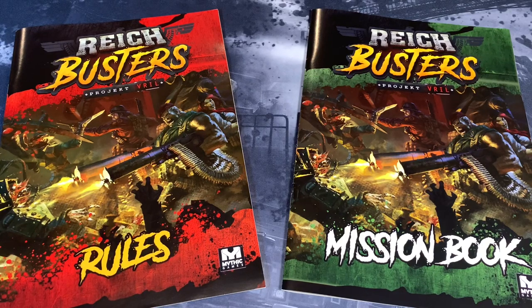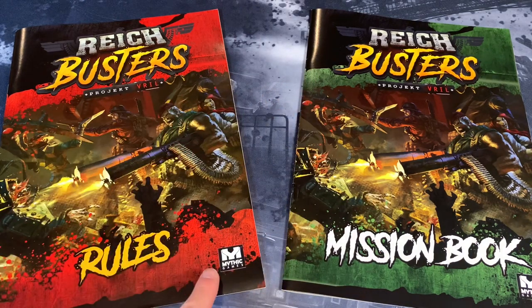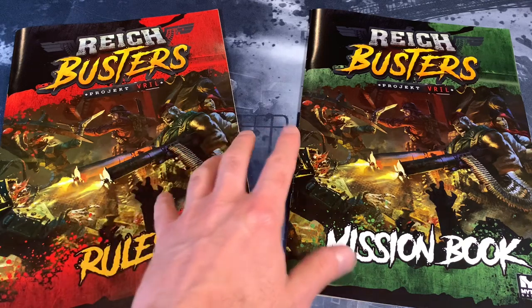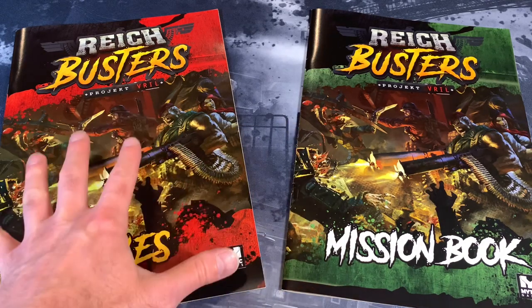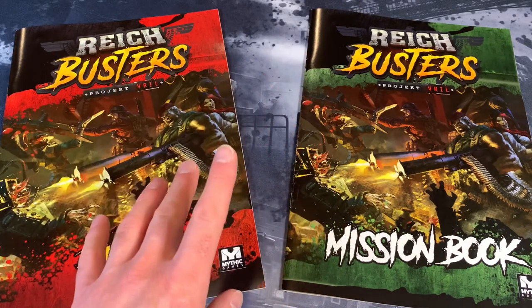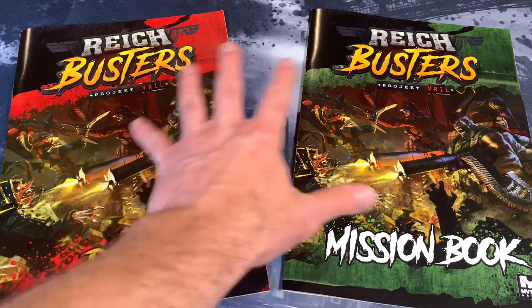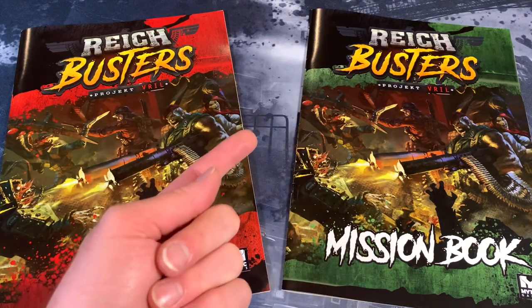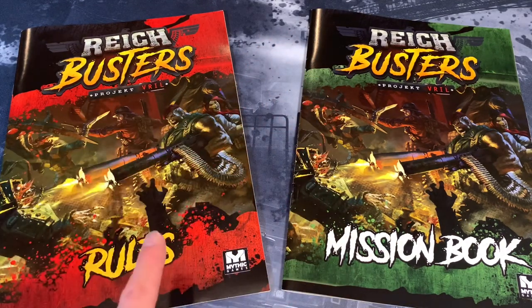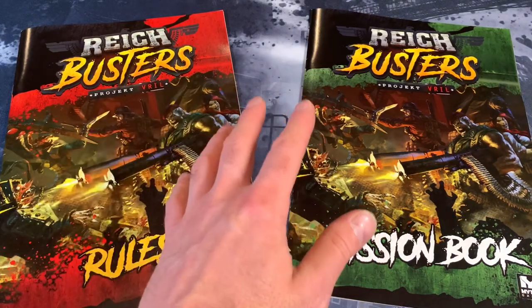Greetings, I'm Barent and welcome to the One Stop Co-op Shop. Today we're going to be going through the game Reich Busters, which is by Mythic Games. This game is set in 1944 and it's going to be against the Nazis. Sometimes the theme of these kind of games doesn't stick with everybody, but I'm pretty excited to show you this game. This is the gung-ho pledge from the last Kickstarter. This game was given to me by Mythic Games to do a playthrough for you, so I just want you to be aware of that.